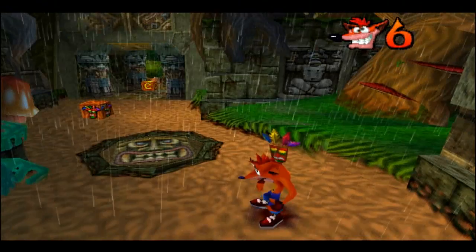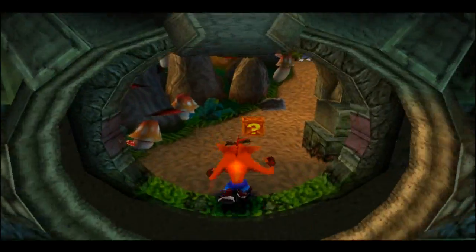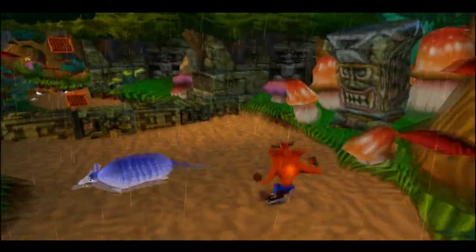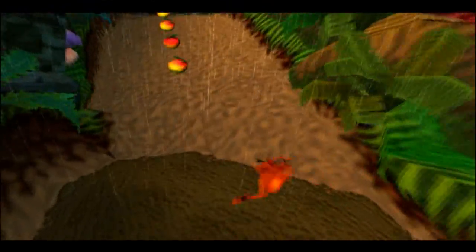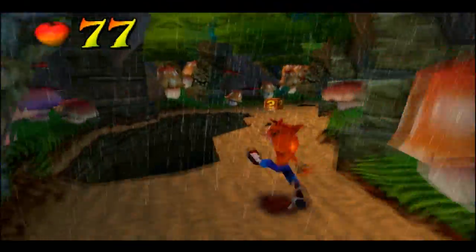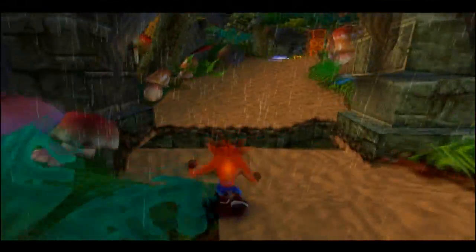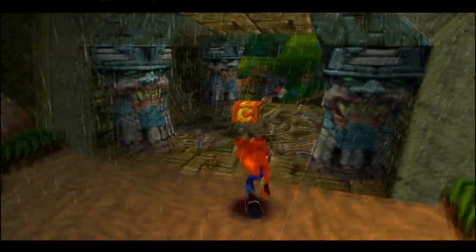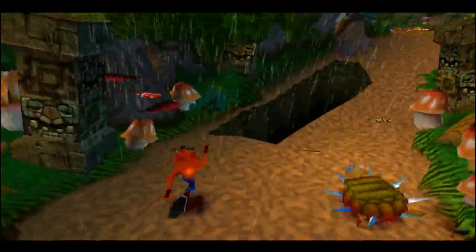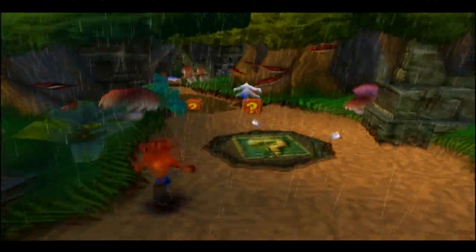Oh my God, I already screwed up. Okay guys, sorry about that. First things first — don't hit any boxes. Not one. Because that is how you get the blue gem. It took me forever to figure this out when I was younger, but I eventually did. That's what beer does to you. Basically, don't hit any boxes at all. You hit one, and you've ruined it. This gem is just for not breaking any boxes. I don't know how you were supposed to figure this out when you were younger, but people got around to it.